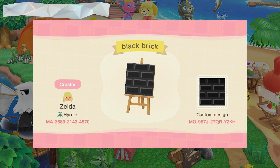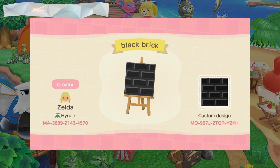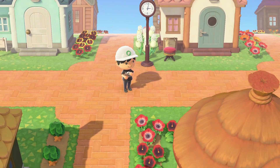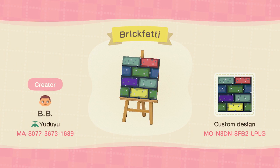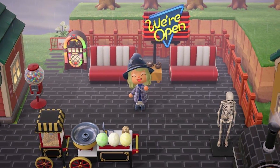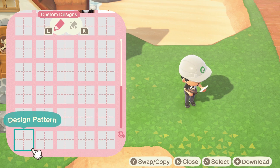First up, we have this amazing black brick road design by @atmeowudai. You have the standard red brick design in your Island Designer app, but no other color options to choose from. I've seen some pink, white, and even rainbow brick designs so far, but there's just something so sleek and beautiful about this design that immediately stood out and made me wish I had more design slots available.